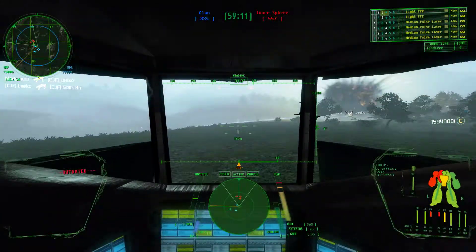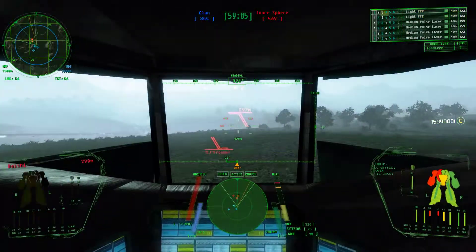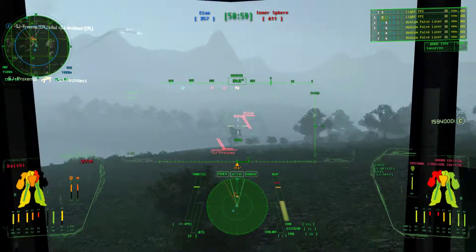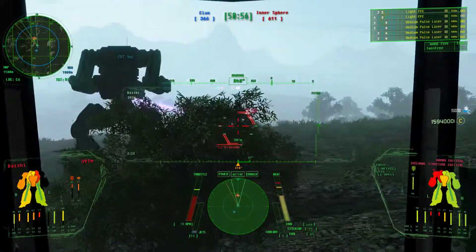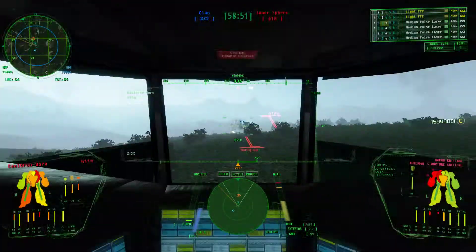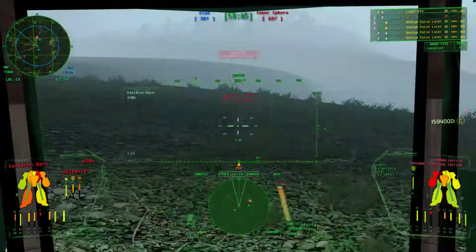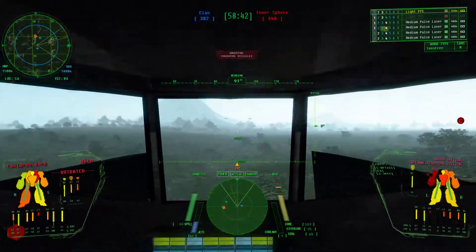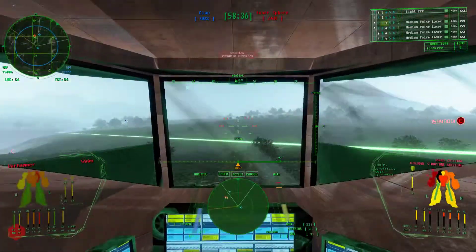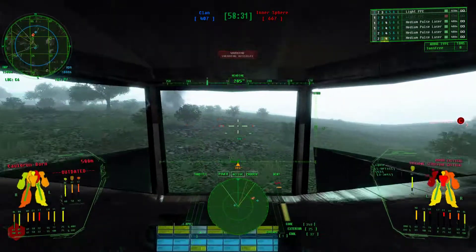I'm breaking off — they're focusing me. Where's the Cauldron Born? It's right behind the dish to the right. We lost the Atlas. Proxima's left arm is off. Doesn't matter. I've got to fall back a little bit. I'm out of position. I'll try to take as much fire as I can when they come.